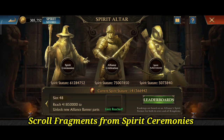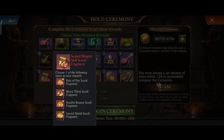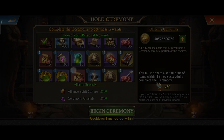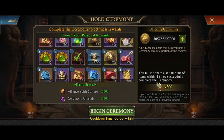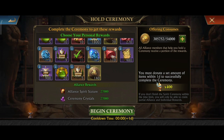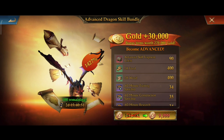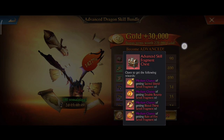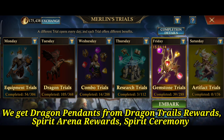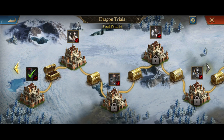We can also get scroll fragments from Spirit Ceremonies and from Bundles. Dragon Pendants can be obtained from Dragon Trails Rewards, Spirit Ceremonies, and Spirit Arena Rewards.